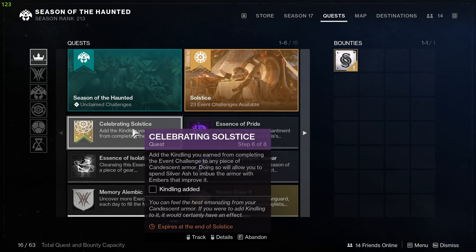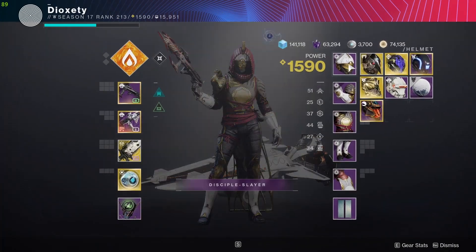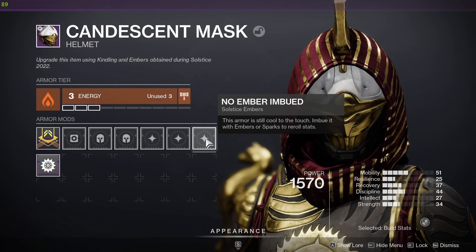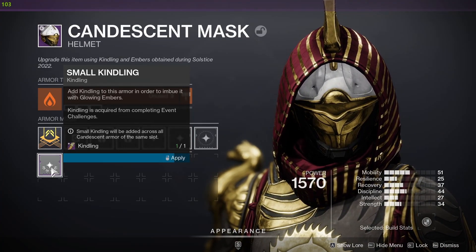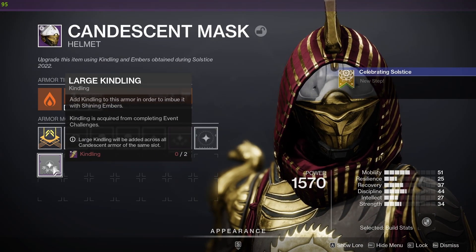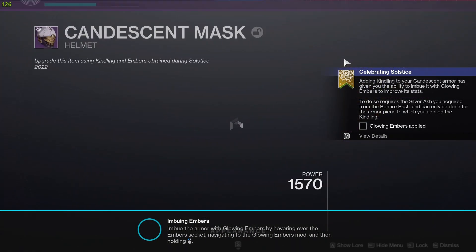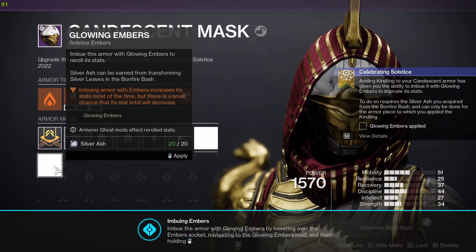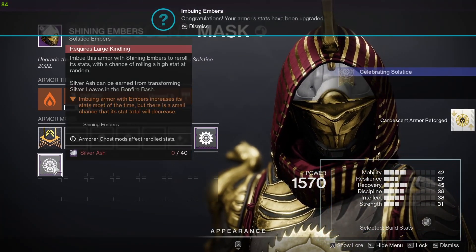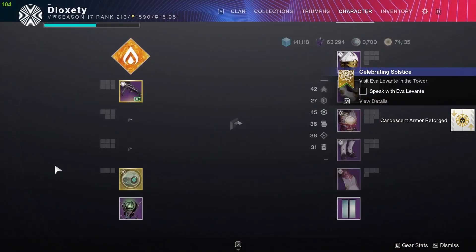Now what you want to do is add a kindling to one of your Solstice armor pieces. Then imbue it with embers to improve the armor piece's stats. This is going to be the main system for improving your armor pieces throughout the event. The other event challenges will allow you to upgrade your other armor pieces.